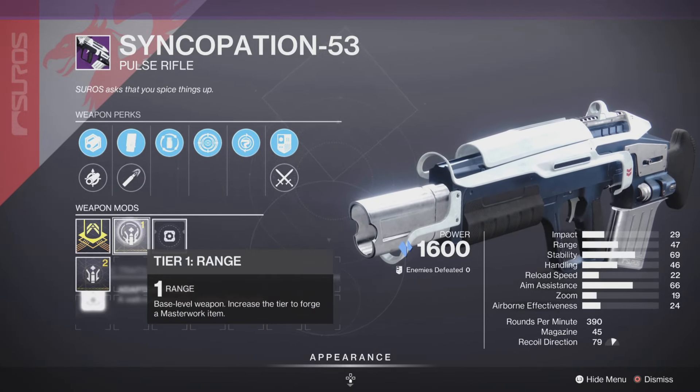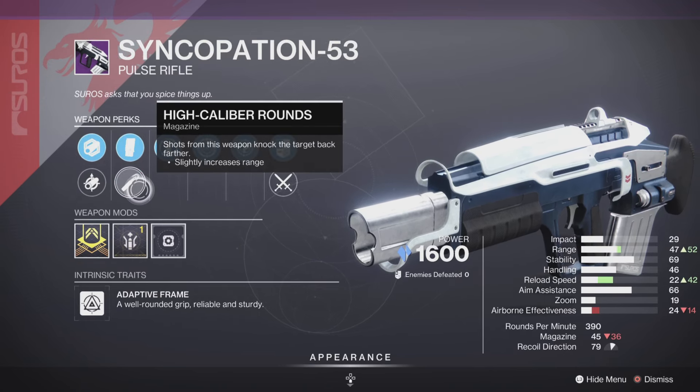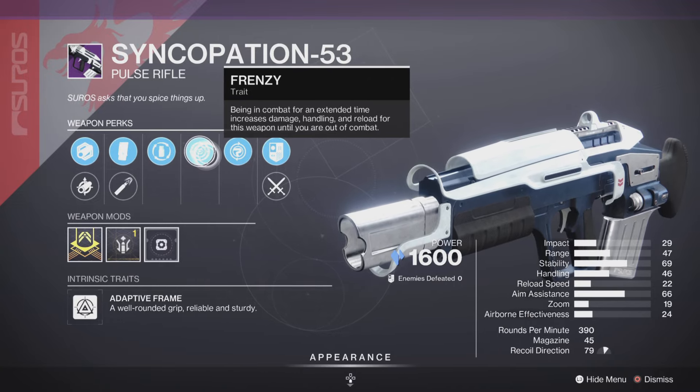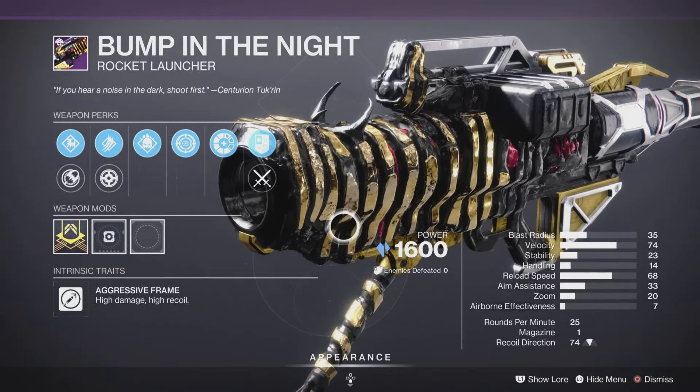We also have the Syncopation-53 adaptive frame scout rifle with the range masterwork, with Smallbore, Polygonal Rifling, Extended Mag, High-Caliber Rounds, Compulsive Reloader, and Frenzy. I love Frenzy — and that is not a bad roll.